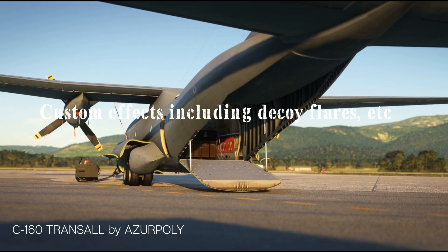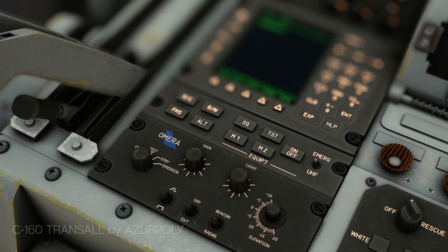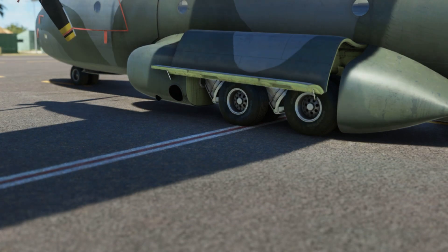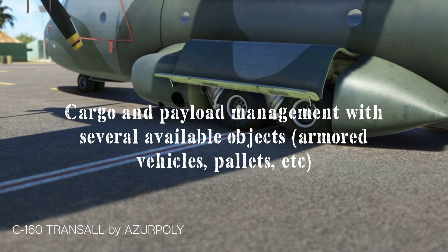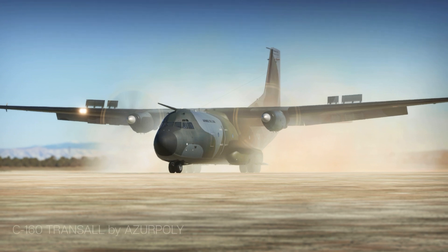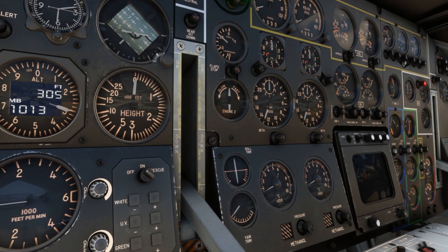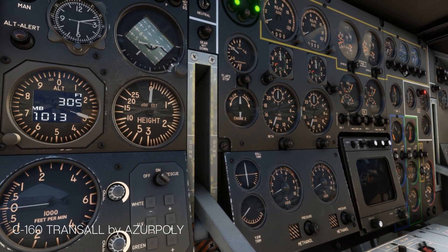They made a custom flight instrument system, custom FMS, fully replicated fuel system, electrical and hydraulic systems, operational autopilot panel, cargo and payload management with several available objects, custom EFB — that's always cool to have — and an interactive checklist with co-pilot actions. I guess it sounds like the one in the PMDG DC6, and that's pretty cool.